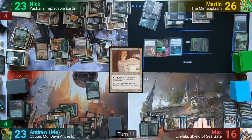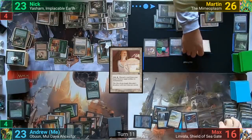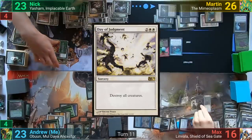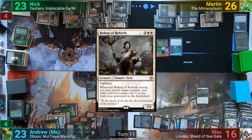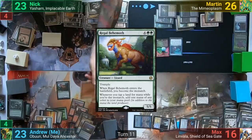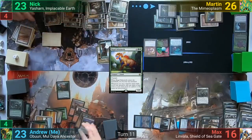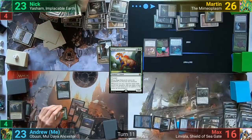Max plays a tapped land for turn and casts Day of Judgment. Once that resolves, he casts a Bishop of Rebirth and passes to me. I draw and cast Regal Behemoth, to which Nick responds by Strip Mining my Command Tower. I float a mana, the Strip Mine resolves, and then the Behemoth resolves, making me the Monarch.